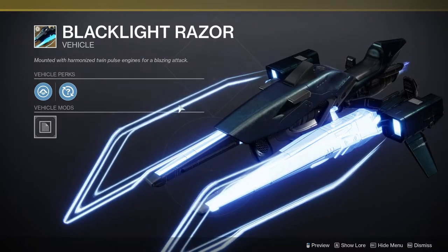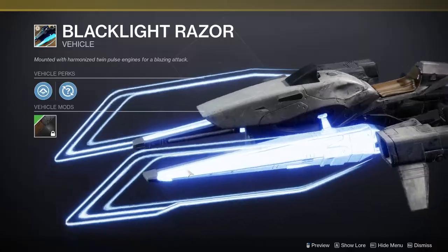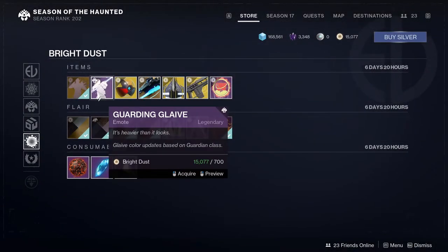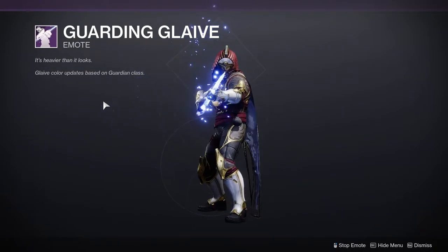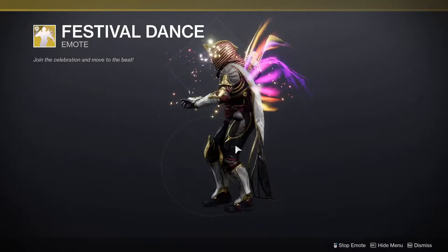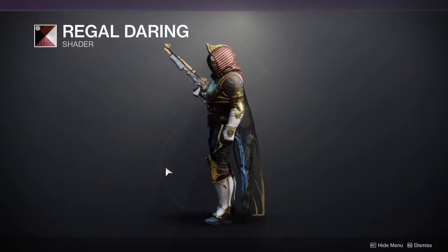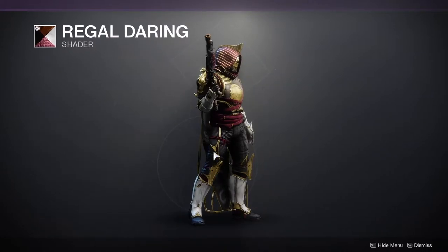Black Light Razor — okay, so that doesn't change color, which is unfortunate. Jubilant Shell for the Ghost — looks whatever. Guarding Glaive — okay. And then Festival Dance. What's really cool is you actually get the Regal Daring Shader, which is the shader you see right now — I think this is really cool and I'm really excited to use this.